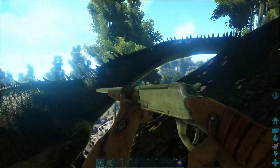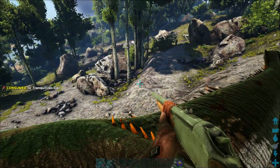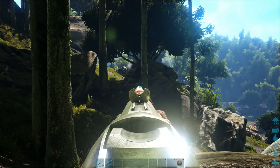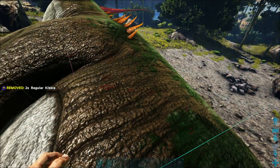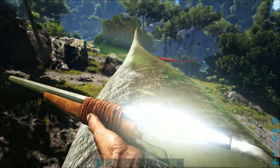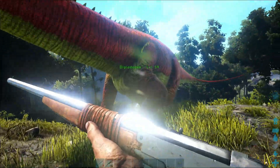Their attack does zero damage. We've knocked this one out - I would have actually preferred a male if one was around. It's not an Iguanodon, so we can place the kibble in. You can see we're already taming this one. Let me just double-check that this is a female before I let the other one go - yes, I believe it is a female.